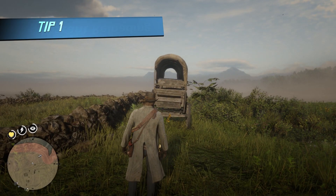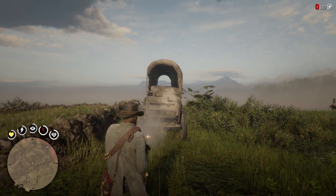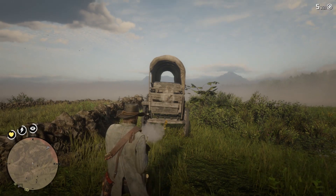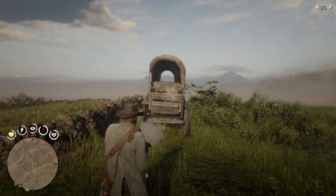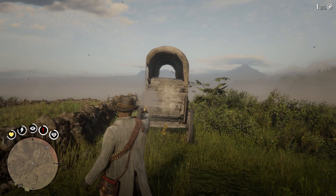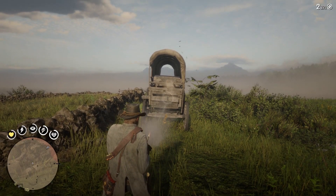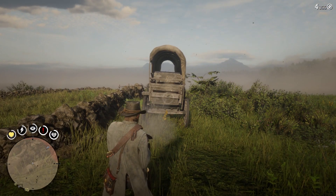Tip number one: Instant reload. If you activate Deadeye with just one bullet left in your gun, you will get an instant reload. I'm not sure if it's a bug or if Rockstar intended to completely skip the reload animation while using Deadeye, but you get an instant reload if you shoot your last bullet with Deadeye active.